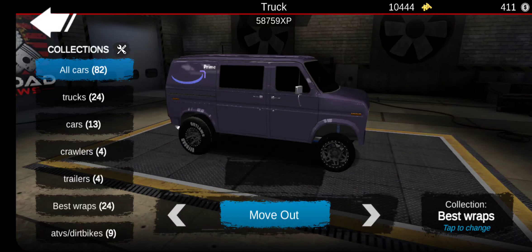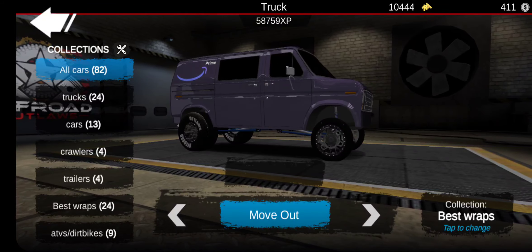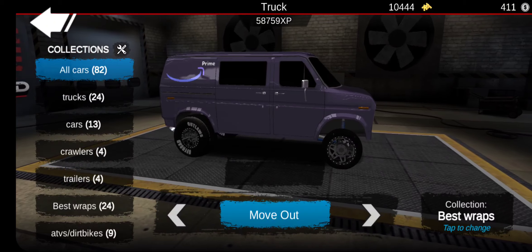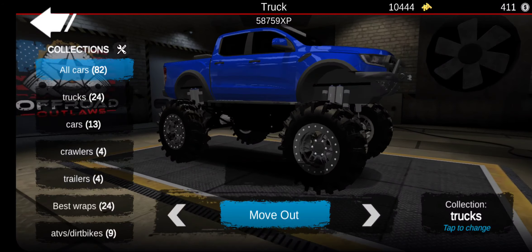Here's the Amazon Prime van that I was talking about that goes with the trailer. You guys can see I changed some stuff up — it's kind of a drag diesel now. I think it looks better than it did. It looks pretty awesome, I like this thing. It looks a lot better than being the stock looking one I had before.